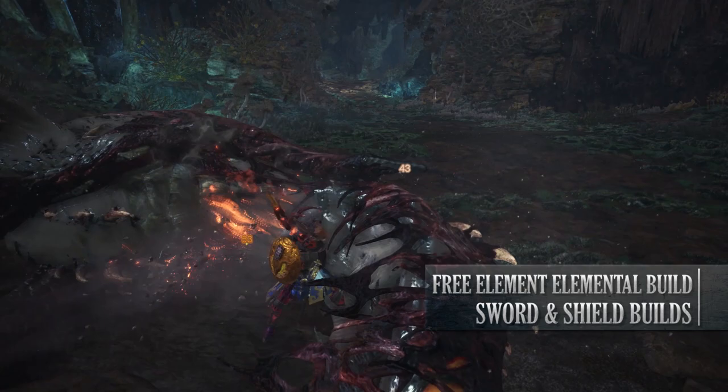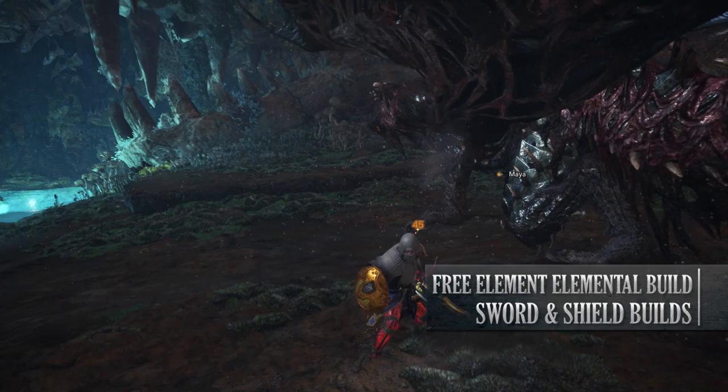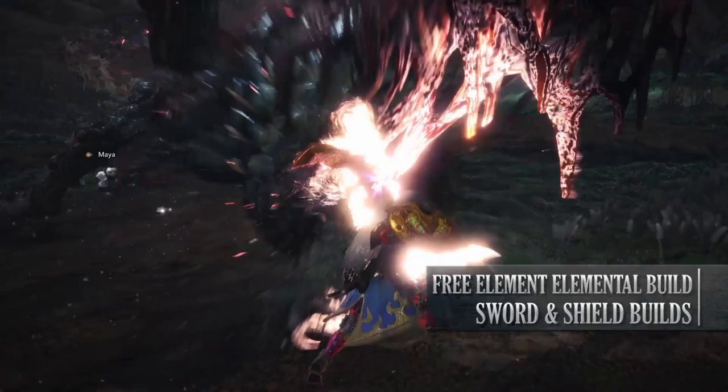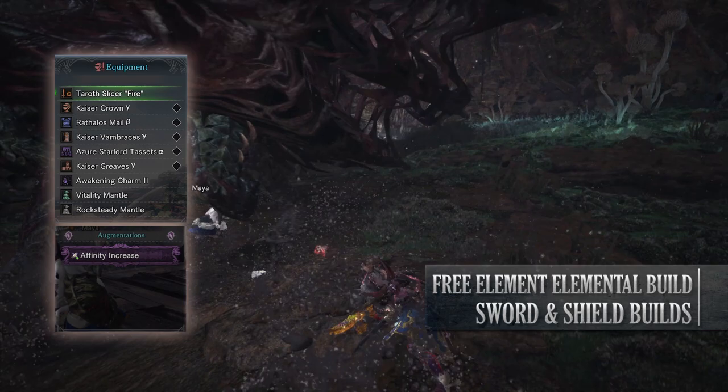Let's move on to the next build which is the Free Element Elemental build. As I mentioned the Sword and Shield can attack very fast especially when it comes to its sword slicing attacks, meaning it benefits from weapons that have elemental properties. This is a DPS build that utilizes the Taroth elemental weapons. These elemental weapons normally have their elements hidden because they are fairly high in rating.